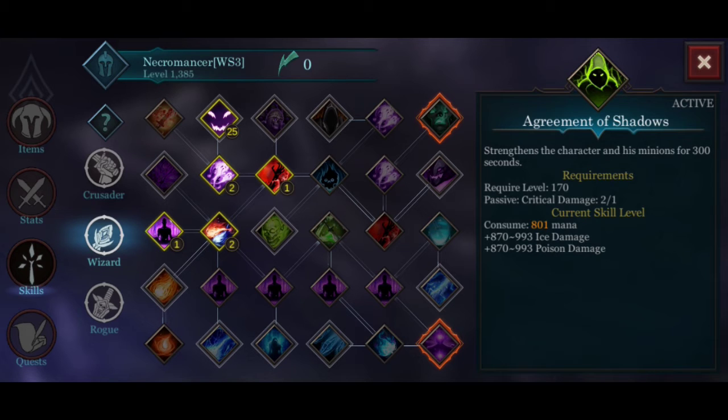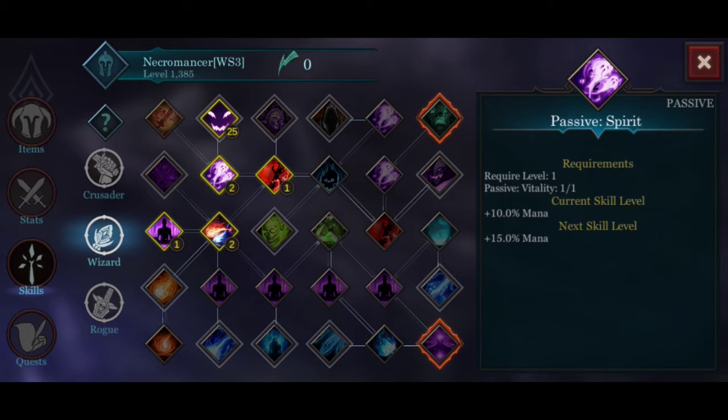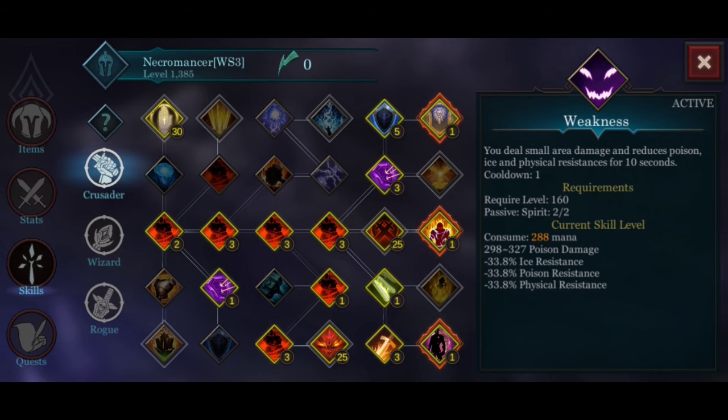For the new Wizard skill tree: we have spirit passive with two points of elemental resistance, two points of spirit passive, vitality passive, and a skill that reduces poison resistance, ice resistance, and physical resistance on monsters by 33.8% — that's the Weakness skill. That's why I don't have much lightning damage, and only a little far damage. I put far damage just to unlock the unique passive Strength of Mind.